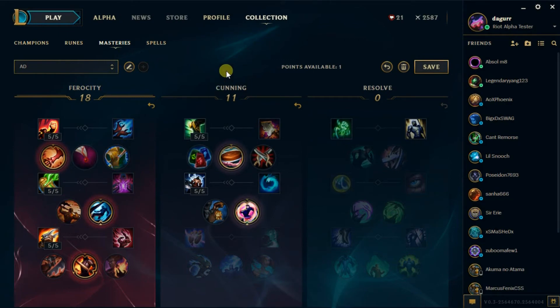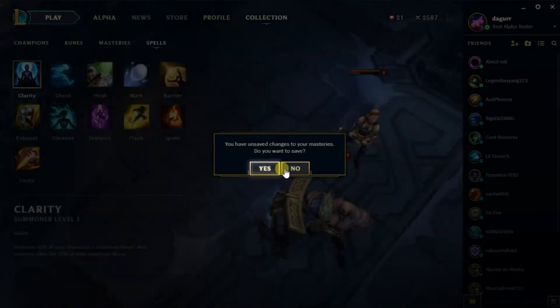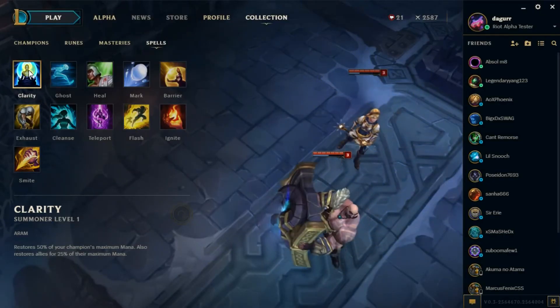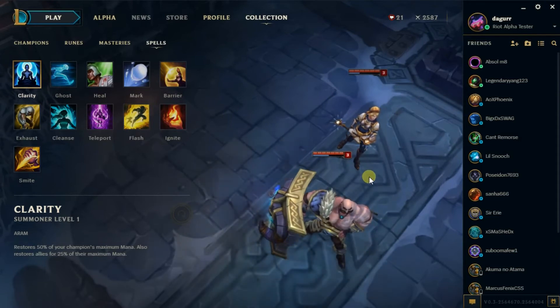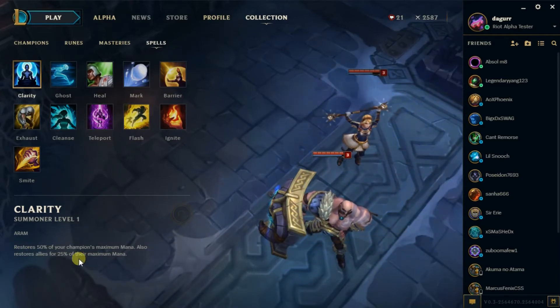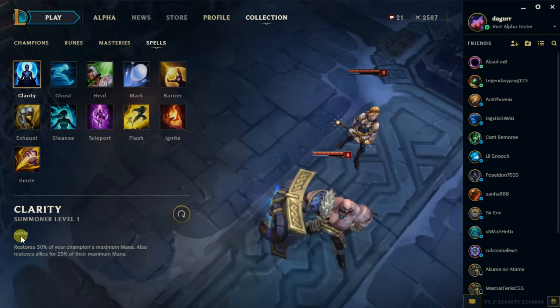Moving on to the cool collection part — we've got the spells. This looks really cool. It'll show you what it does, and it tells you if it's only used for ARAM. I did not know that. Anyway, it tells you all the information you need to know.